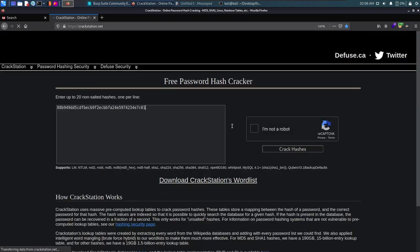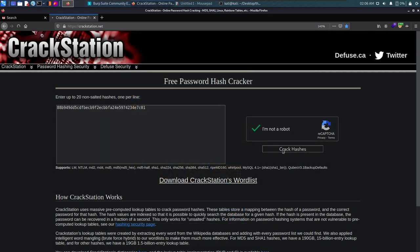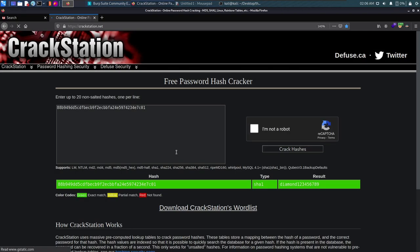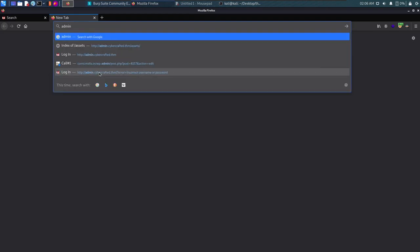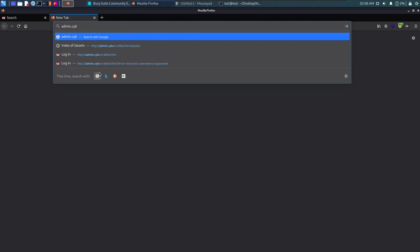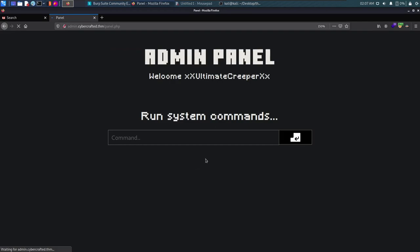We paste the hash into CrackStation to crack it. After passing the CAPTCHA it identifies the hash and gives us the password: 'diamond' followed by numbers. The username is 'ultimatecreeper.' Let's log into the admin panel at admin.cybercrafted with these credentials — we sign in and we're in!